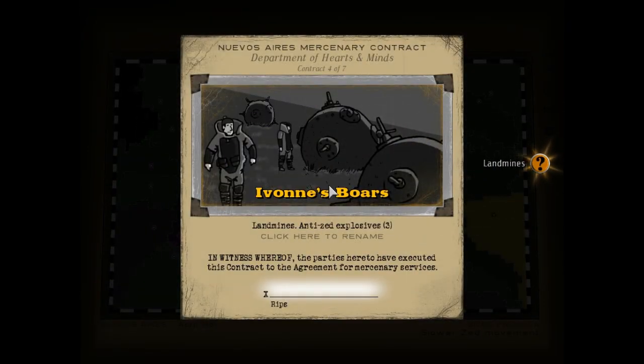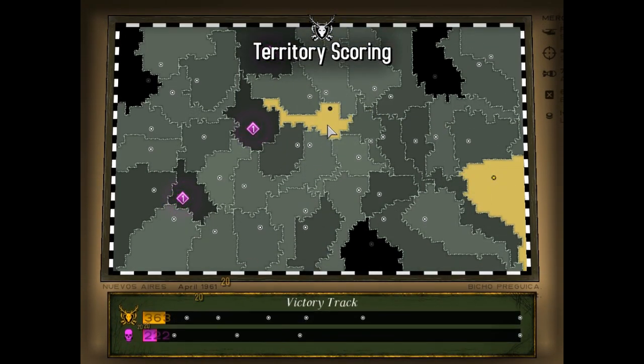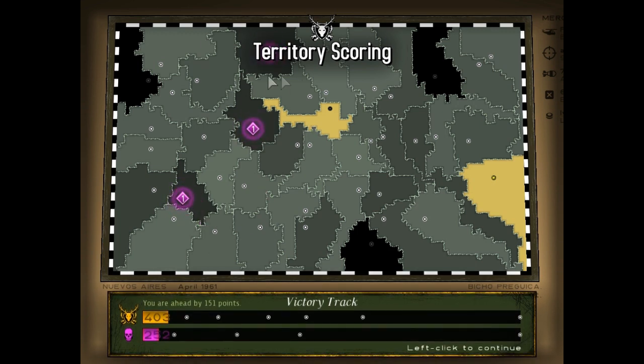We also got landmines — Yvonne's Boars! Fantastic. And this is good — we've got a wedge here now, so these territories aren't going to cluster together, although these two already are. Let's see what happens. We've got a new Zedpedia entry for the evac helicopter — they're worth a read, not too bad actually.